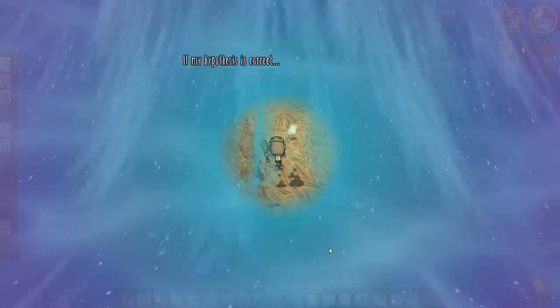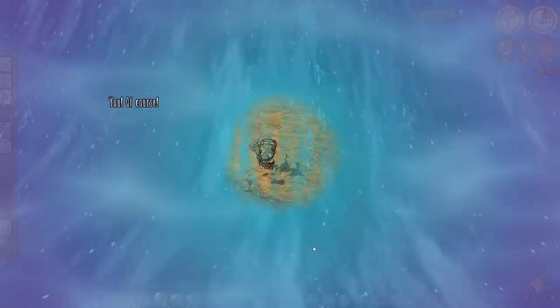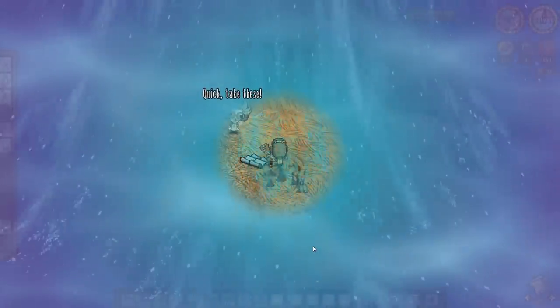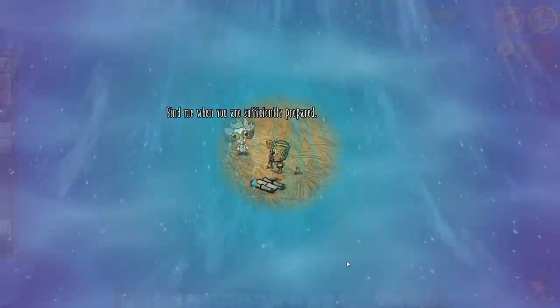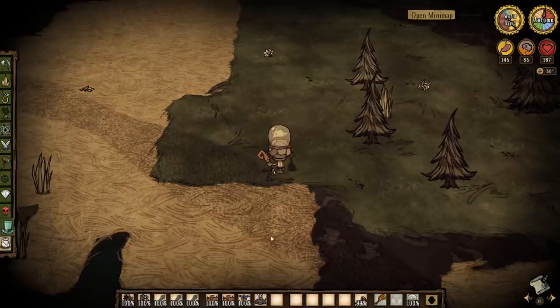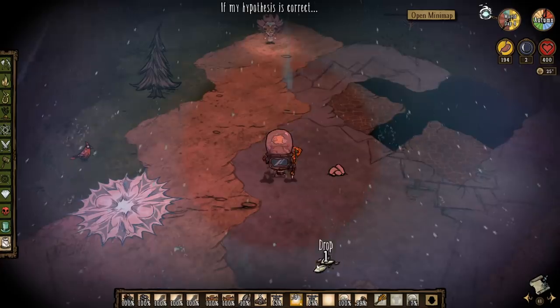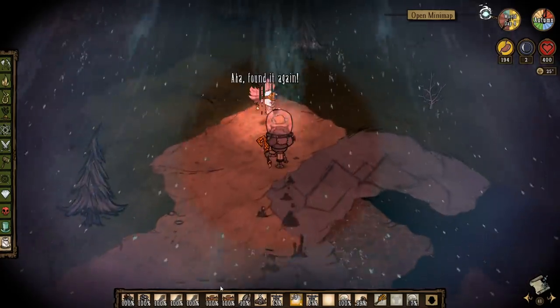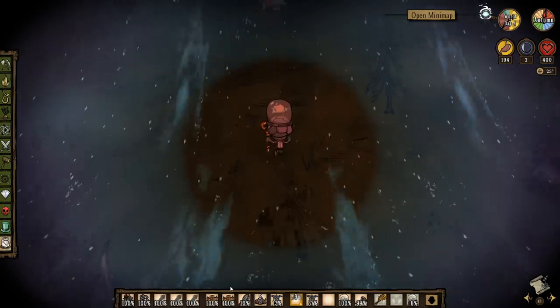And last but not least in the moonstorm, you can come across a very familiar face — it's Wagstaff. Upon first meeting him, he will give you two blueprints: one for astral goggles to help you see in the moonstorm, and one for an incomplete experiment, which requires restrained static that is collected by helping out Wagstaff.